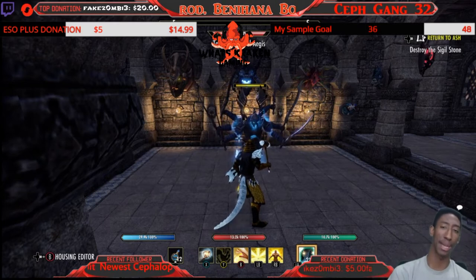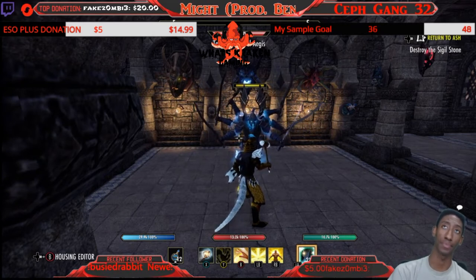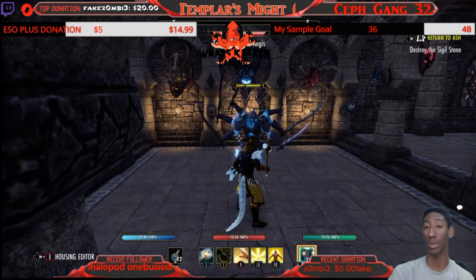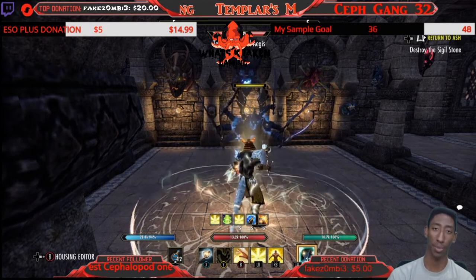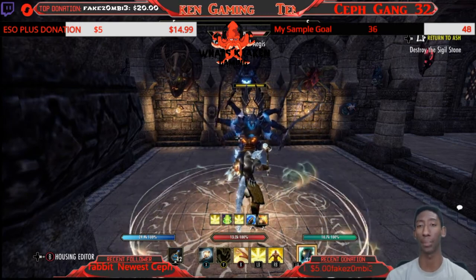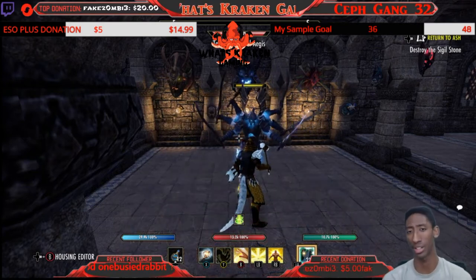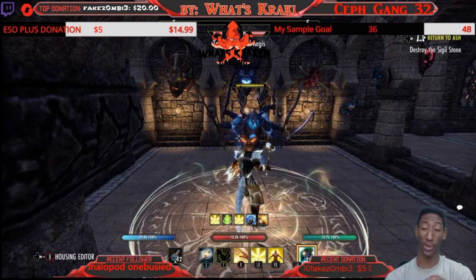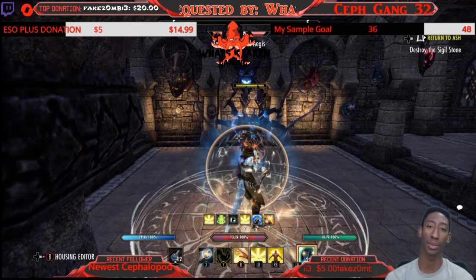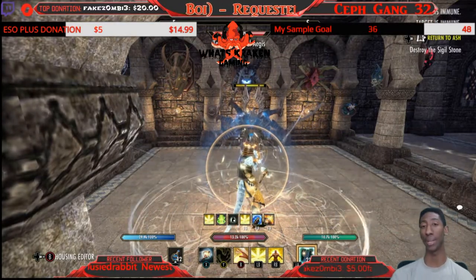The three skills that are must-haves — and the three things that make Magplar probably the most annoying class to fight — are Extended Ritual, which is our purify; Rune Focus, which gives us Major Resolve plus extra resistances while standing in it; and Honor the Dead or Breath of Life. In PvP, Honor the Dead is better unless you're running a Magplar healer, in which case Breath of Life heals an additional person for half the value. All three of these skills can be block cast, which makes Magplar extremely annoying to fight.